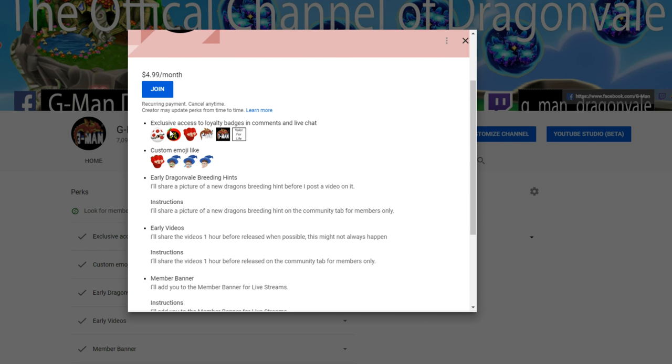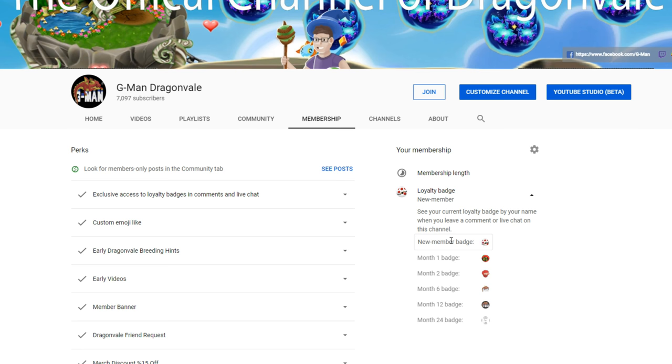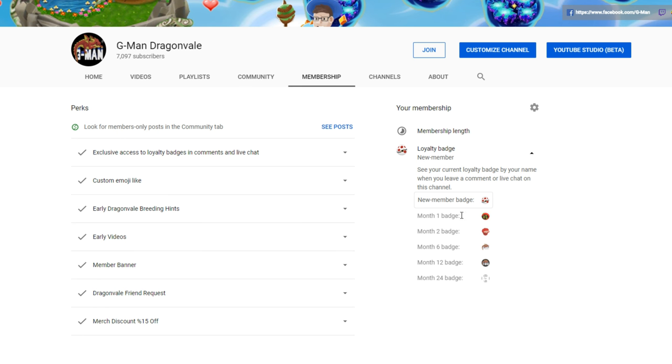The first thing to explain is exclusive access to loyalty badges in the comments and live chat. These are badges you get beside your name in live chat, and you get a new one for each time span you've been with us. New members unlock the hatching egg emoji. After one month you unlock the dragon emoji, two months the dragon punch emoji, six months the G-man white badge, 12 months the G-man black badge, and then the Veiler for Life badge. You'll get those beside your name in comments too.